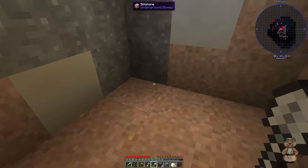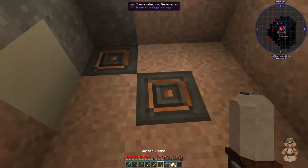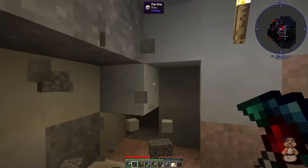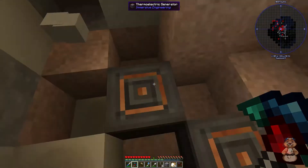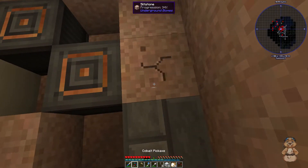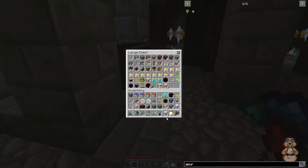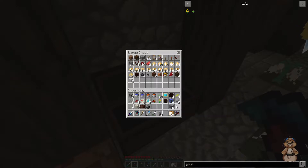We'll take these and put them on our hotbar. Take out these two blocks here, put that there and that there. Now we need to take out that block, that block, that block, and that block — and then that block and those blocks right there. The arrangement should be top, top, side, side, top, top.